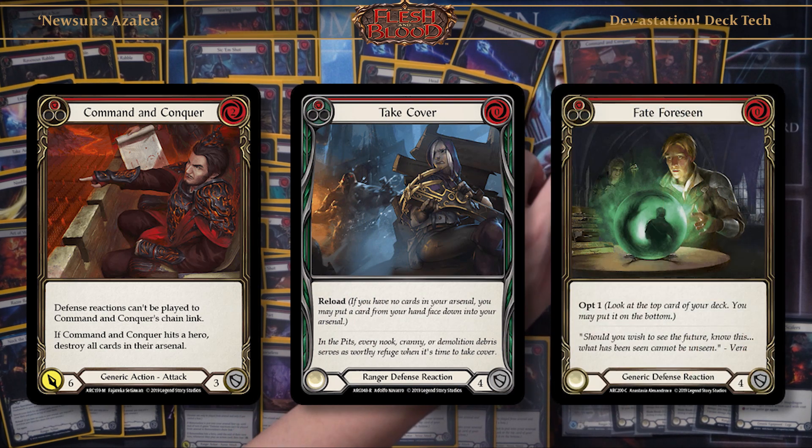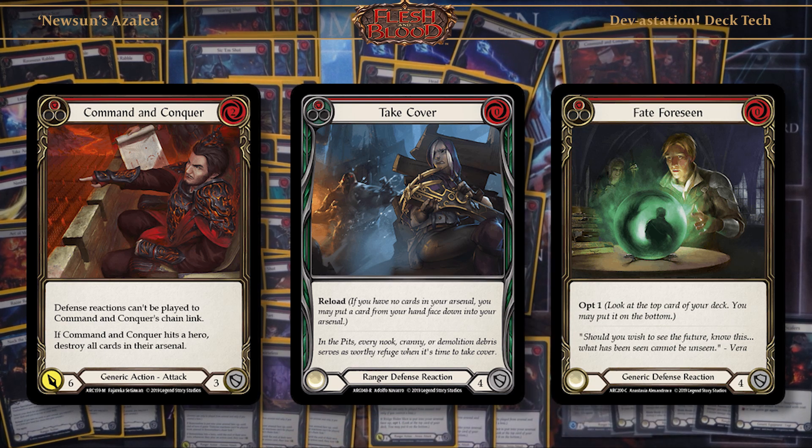My sideboard is three Command and Conquer, three Take Cover, and three Fate for Scene. Take Cover and Fate for Scene are for matchups that hit you big and have Dominates, such as Bravo, Rhino, and Katsu, because we want to stop their hit triggers. Command and Conquer is for the control decks and Prism.